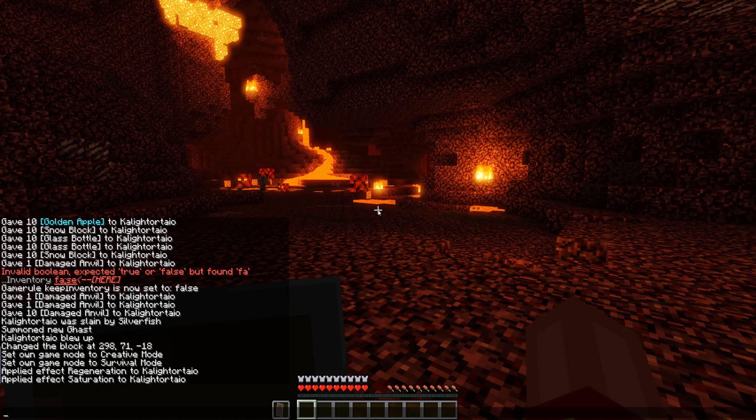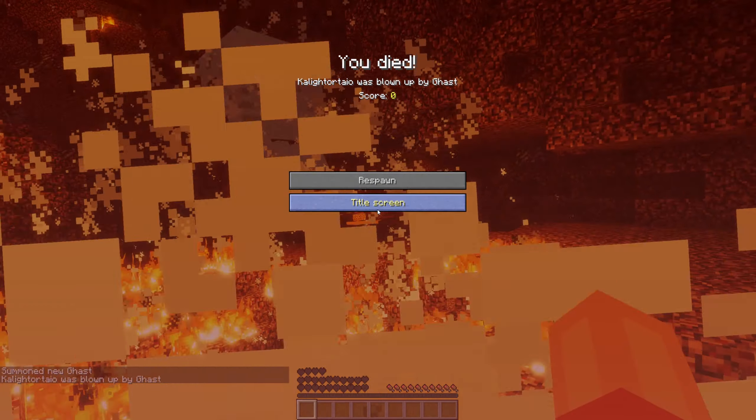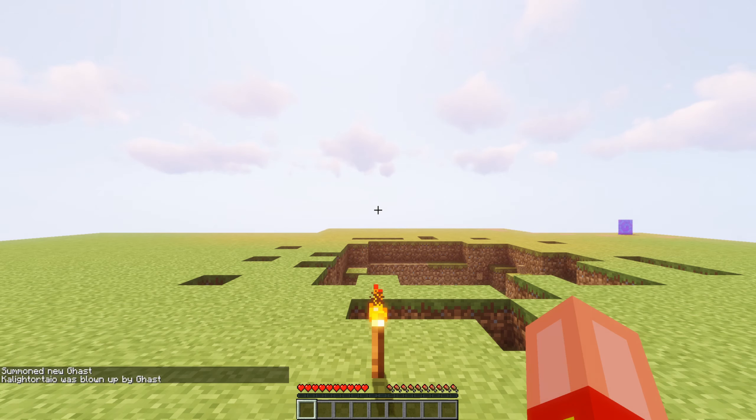Ghast fireballs are stronger. Armor set bonuses are recommended, along with blast protection. Ghasts are also resistant to all forms of damage.